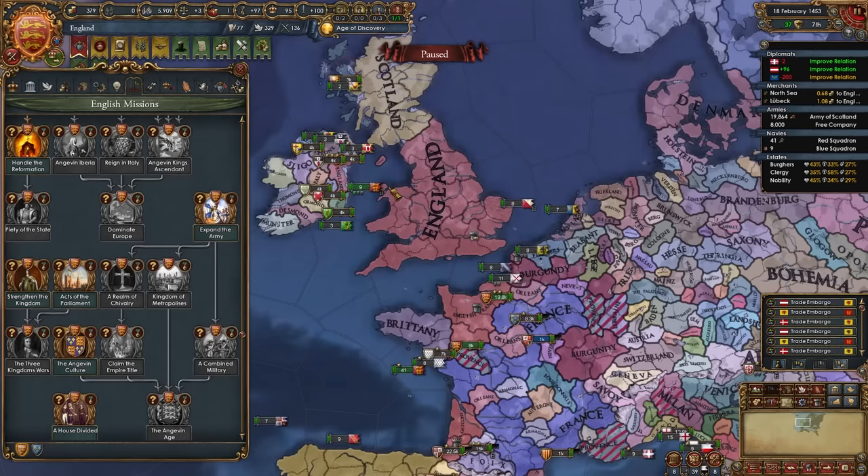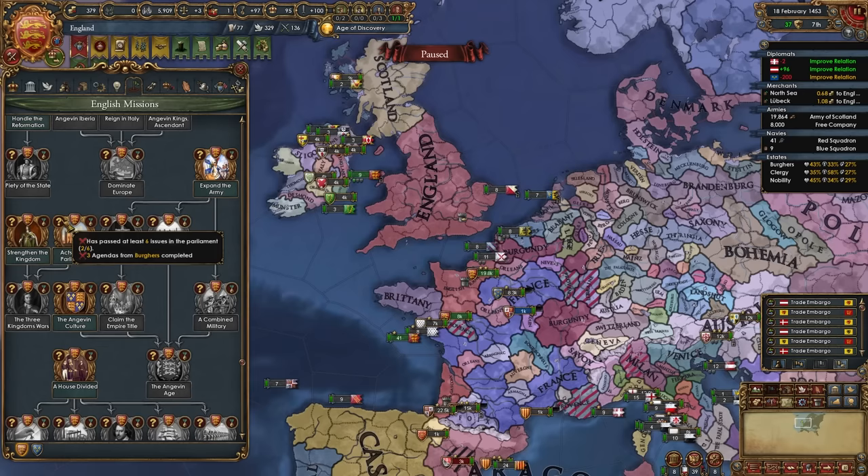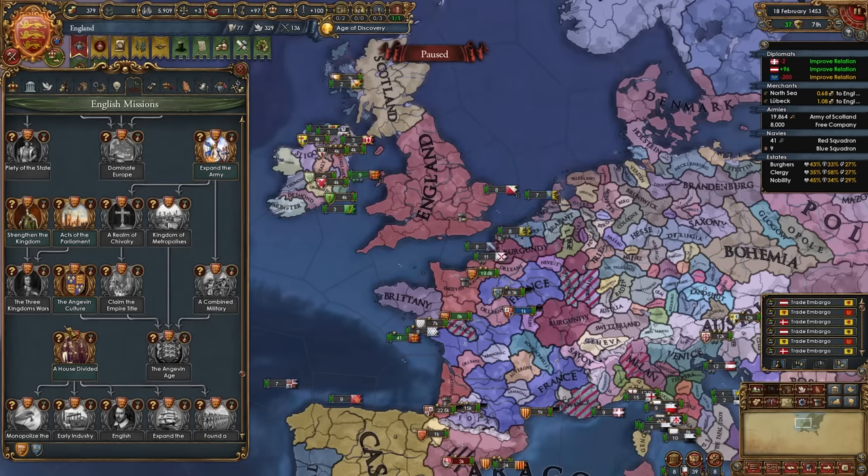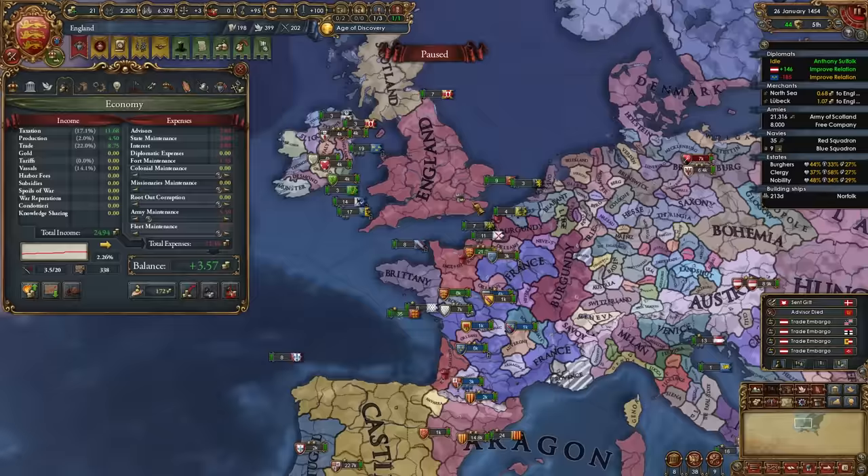Missions you definitely want to focus on throughout the early campaign are the Acts of Parliament and A House Divided. The Acts of Parliament mission needs you to pass 6 issues in parliament, another needs 5, one needs 3 agendas from the burghers completed, and another needs 3 agendas from the nobles along with nobles loyalty. These are good ones that unlock better missions, so make sure to complete them. Whenever you do agendas, focus on Nobility and Burghers instead of Clergy.